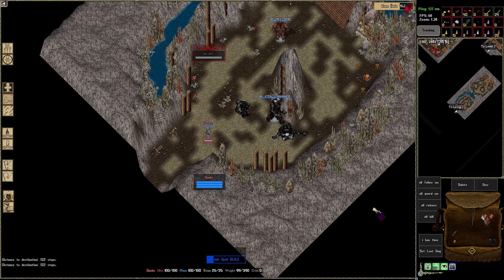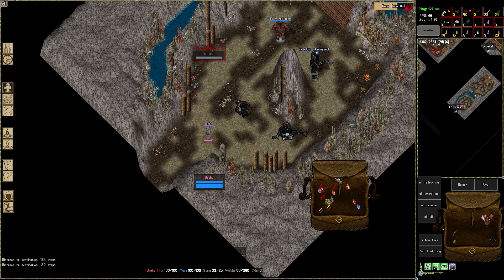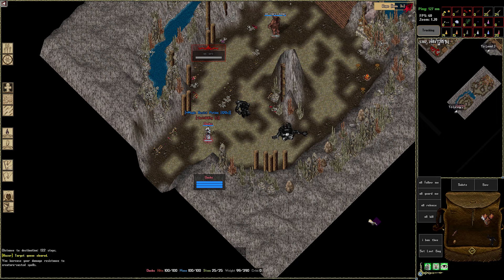Today I'm gonna teach you about dungeon aggro, the mobs, how they attack you, and what you should have to resist more from their attacks. The first thing is to always drink a magic resist potion — the greater one. It will give you about 25% resistance. This is the icon that lights up when it's activated.